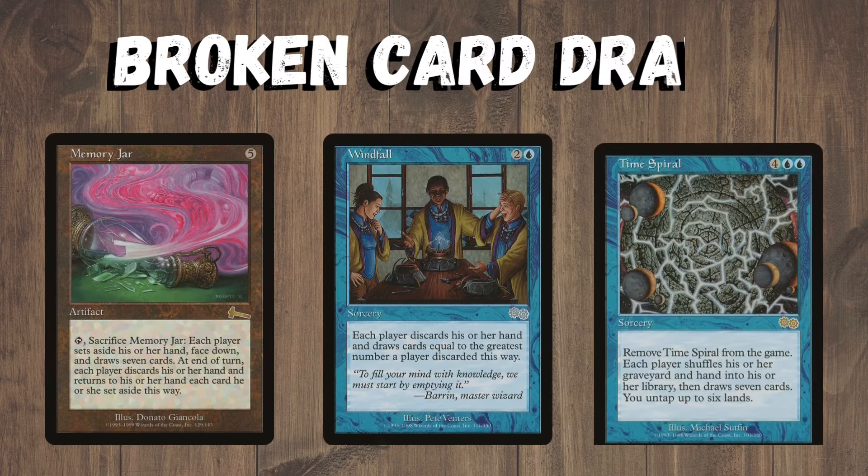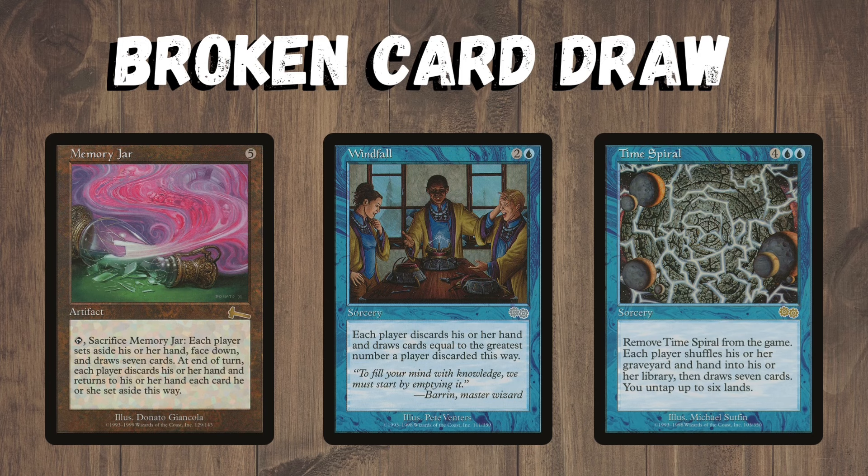These cards also allow you to draw loads of cards, letting you dump your hand very quickly — play one and draw a whole bunch more. It's also worth noting there are ways to either cheat them into play or abuse them to generate mana or cast them too cheaply.